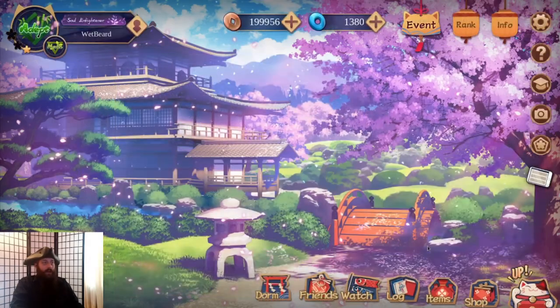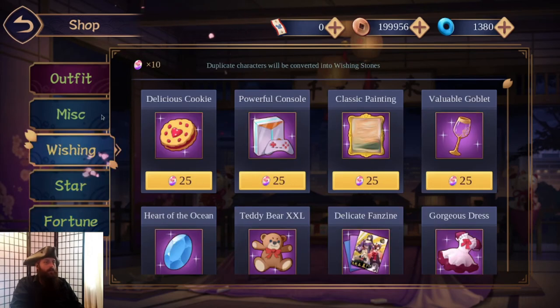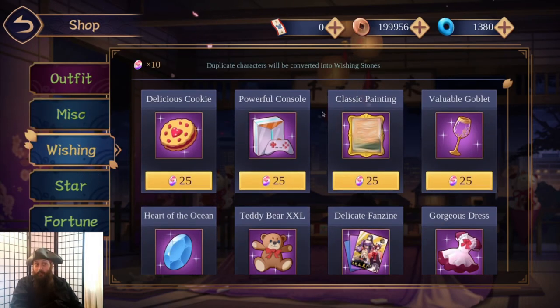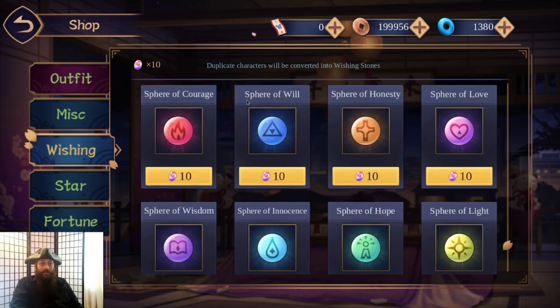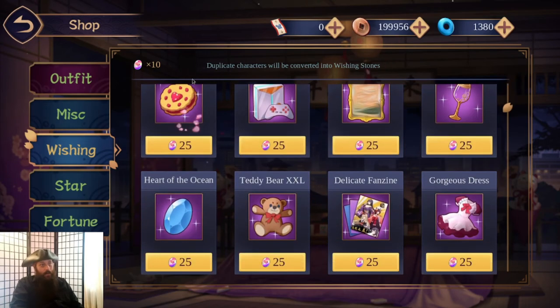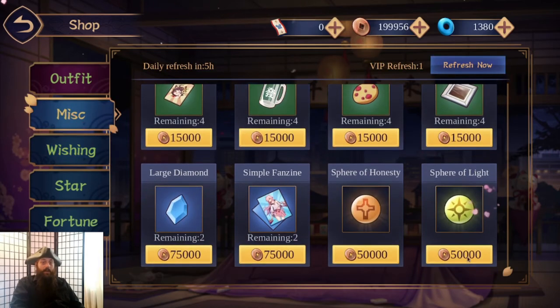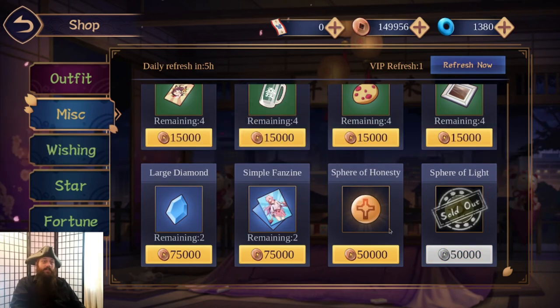We'll go over to the shop. Another thing wishing stones are useful for: if you want any of the purple gifts you can buy them for wishing stones. You can also get spheres here, but I do not recommend that. For the gifts though, that's an option if you don't want to go through just opening bags.